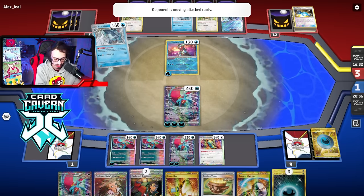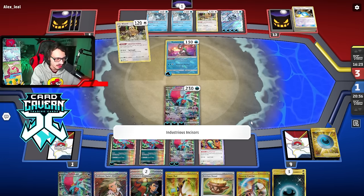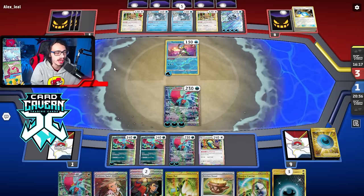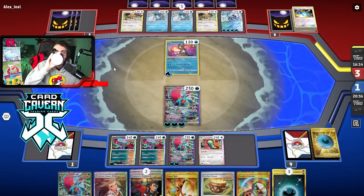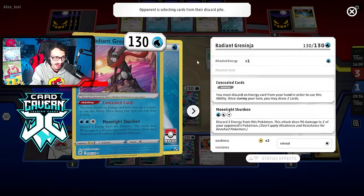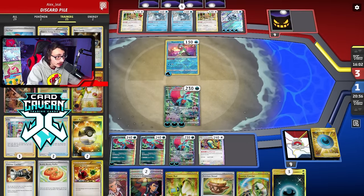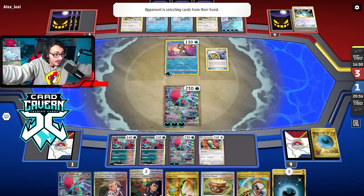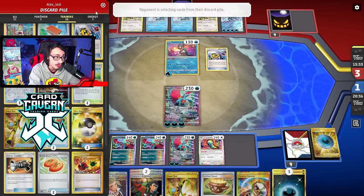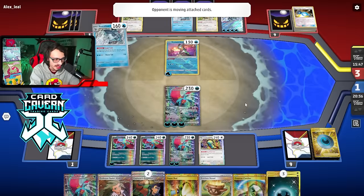My opponent has to hand-disrupt me — it has to be a Roxanne or something. They can't go around the Moon — they have to kill the Moon, or they can't go to sudden death against me. They do play Pal Pad — and a Roxanne in Shenpao! I'm glad I left Dunsparce in play. We should be okay — Dunsparce is in play and they can't knock it out.